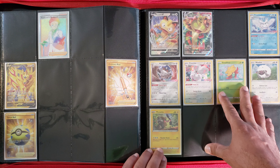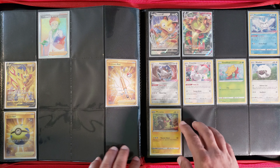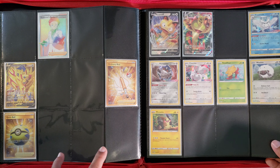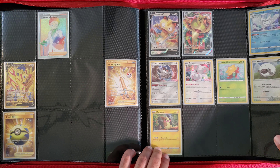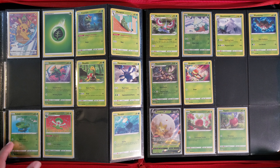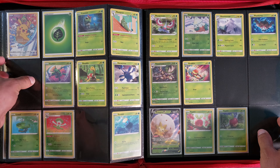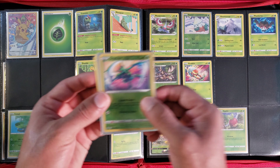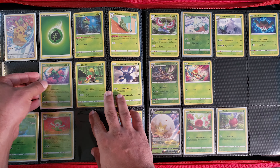This page is where the set ends and we will be adding all the promo cards — this Meowth is promo number four. We do have the starters in the beginning but we're going to get them again and put them here, as well as the other V cards. This next page is where Rebel Clash begins, and we are still missing a lot of cards. We did add this card here as it's one of my favorites from Sword and Shield, and I have the non-holographics in the back as well.